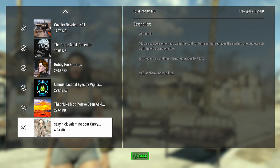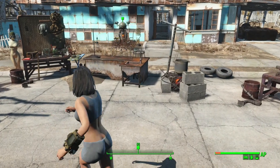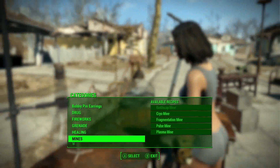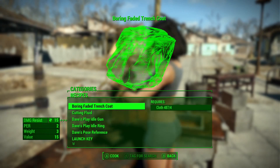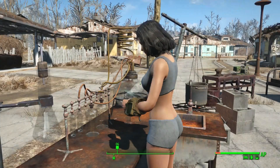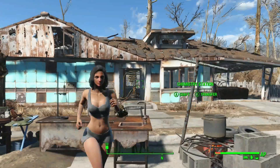We're looking at the sexy Nick Valentine coat mod for curvy, and there's also a slim version of it. You go under utility to craft it up, and you can craft the regular boring fit trench coat or the sexy version — it's pretty obvious which one you're going to pick since that's what you downloaded the mod for.